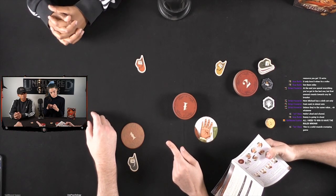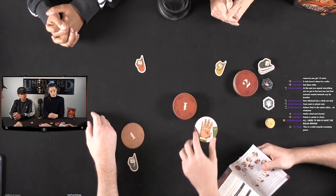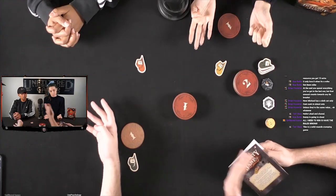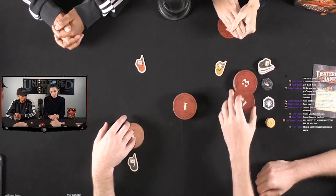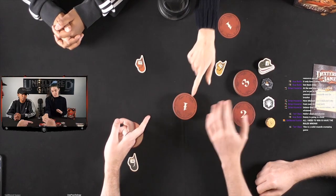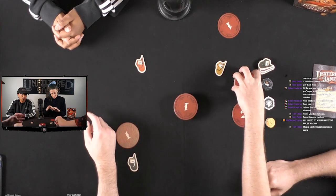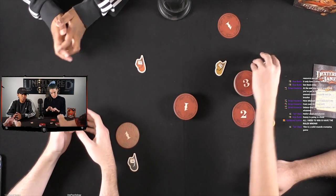If you are correct and you are first, you take the round tile for this round's points. If correct but not first, you get one of the hand cards from the discard pile as a point. Cali was second — there's only one in the discard pile so Cali gets that as one point, none for you. Whoever gets it first also gets the round tile worth the round number in points. Okay, starting off easy mode. These cards go back.